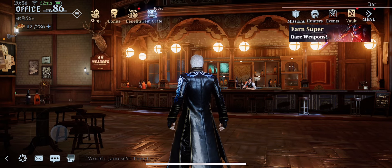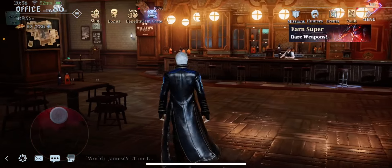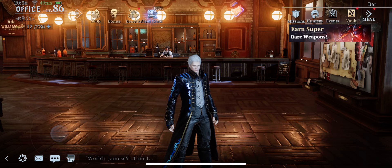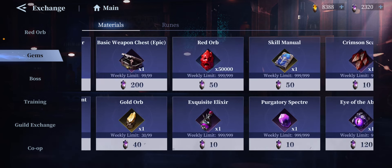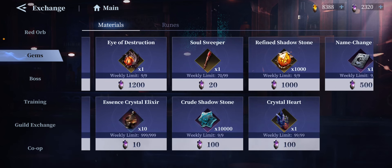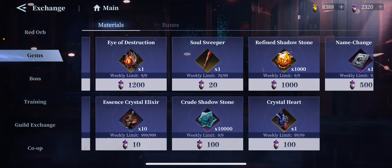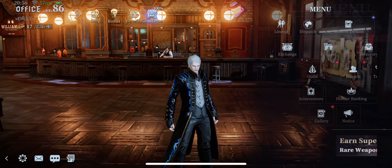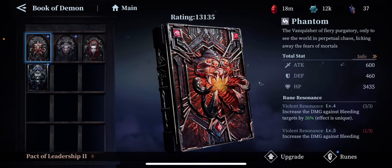One more thing: if you want to upgrade your books faster, go to Exchange, then Gems, and look for Crude Shadow Stone. It costs about 100 gems, but if you stack up at least 100 gems a week — or use 200 a week, or even once a month — it'll give you around 10,000 Crude Shadow Stones to upgrade your books. Upgrade your books as much as you can and as soon as possible, because that's what gets you powerful quickly.